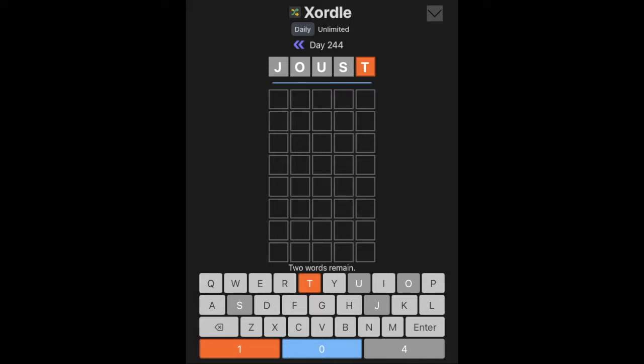Now, this variant is very similar to the Dordle, as there's two words involved — you may be able to tell by this — except there's one big difference. This time, there's only one grid. So both words are in the grid, and when we make a guess, it guesses for both, but we can only guess one word at a time, and we won't know which letters correspond to which word. The only rule is you can't have the same letter in both words.